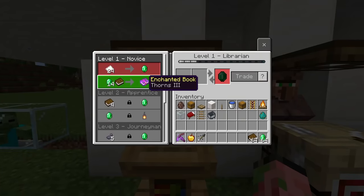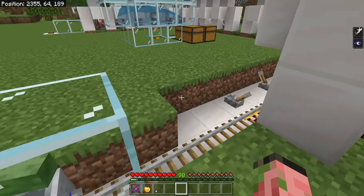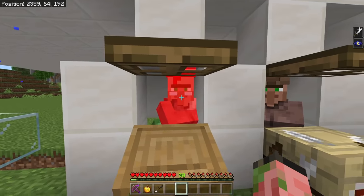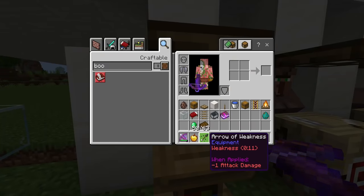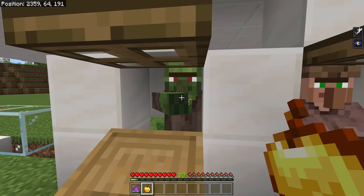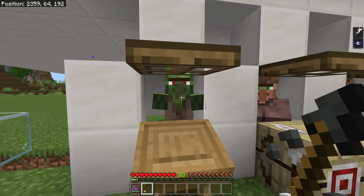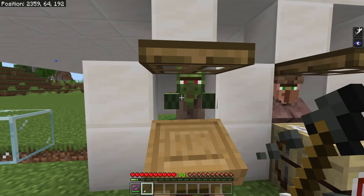I made an entire other video on this topic. If we want to make this librarian a lot cheaper, all we need to do is make sure he's traded with at least once, and then we can unpower this rail and press the button — that will move our zombie into place. This villager will now get turned into a zombie villager. Then all we need is a weakness potion or an arrow of weakness and a piercing crossbow. This makes it so that you can infinitely cure a zombie villager without expending anything. Shoot him with that arrow, hit him with a golden apple, and then you can pick up the arrow again. He's going to take a couple of minutes to cure.